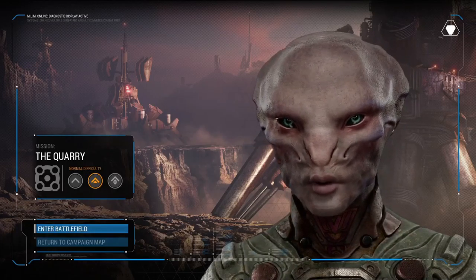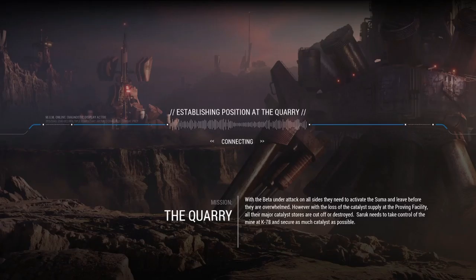Alright, with the beta under attack on all sides, they need to activate the Sumer and leave before they're overrun. However, with the loss of the catalyst supply at the Proving Facility, all their major catalyst sources are cut off or destroyed. Saruk needs to take control of the mine at K-7-8 and secure as much catalyst as possible. Might take me a couple tries — hopefully just one — but we should be able to do it.